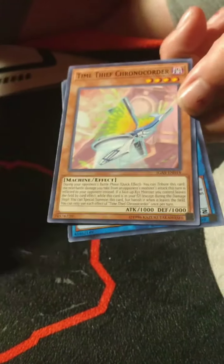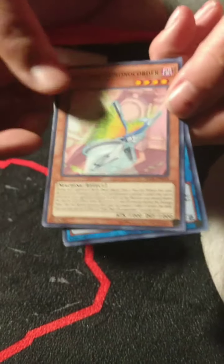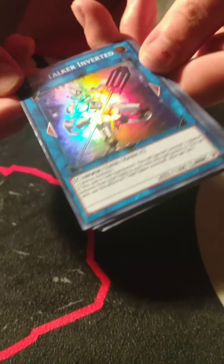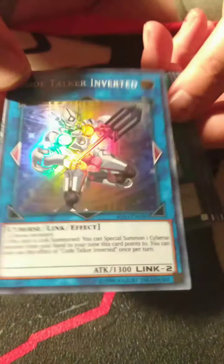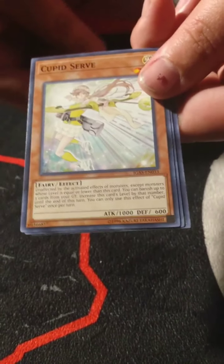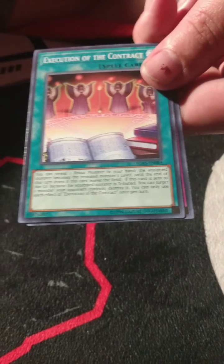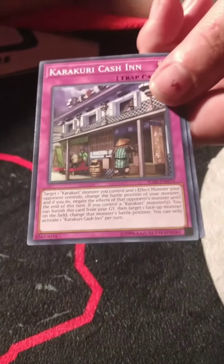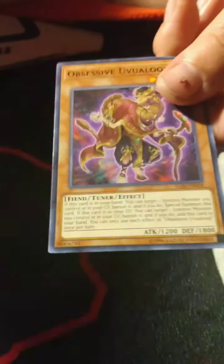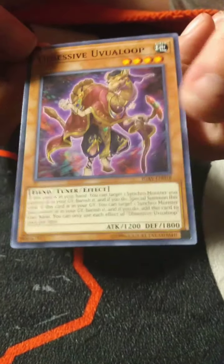Code Taker, Code Talker Inverted — I'm so sick of seeing that card, it looks good but still. AI Love Fusion, Cupid Serve, Execution of the Contract, Karakori Cash In, and another Obsessive Uvuloop. That is probably the most-pulled card out of that set, I swear.